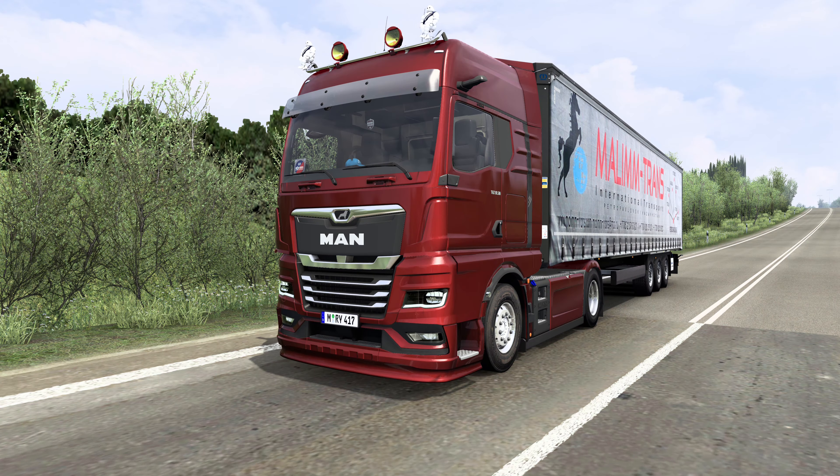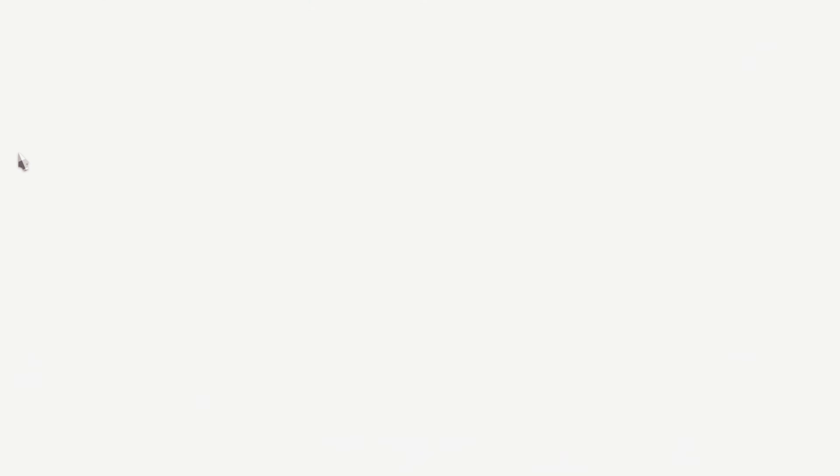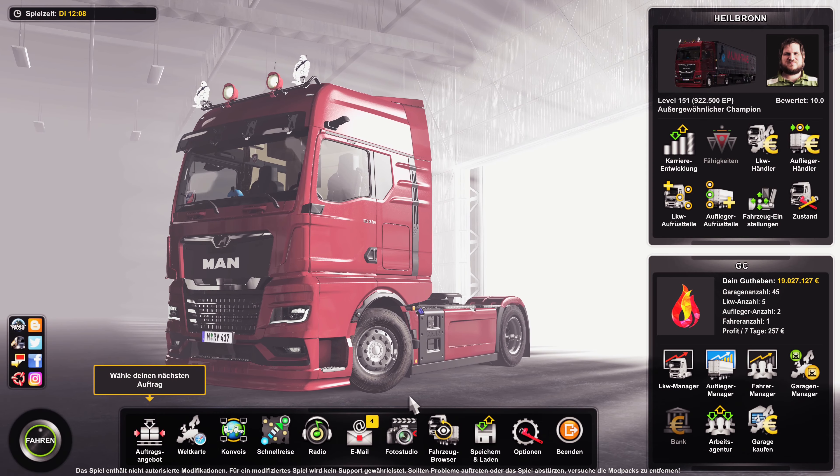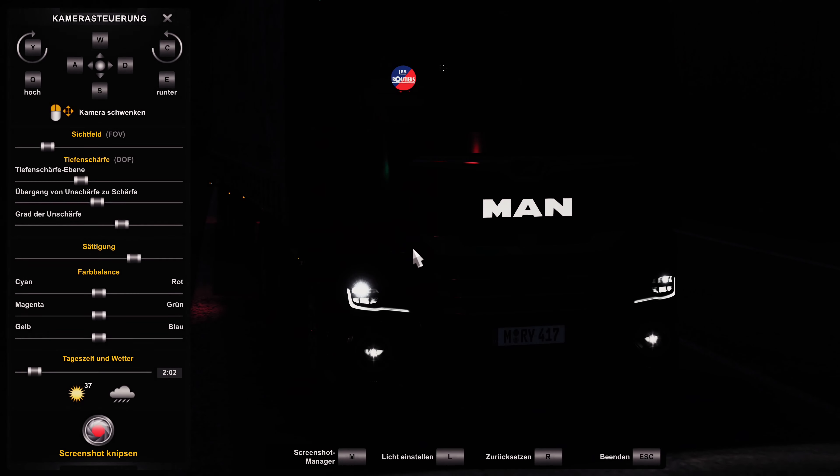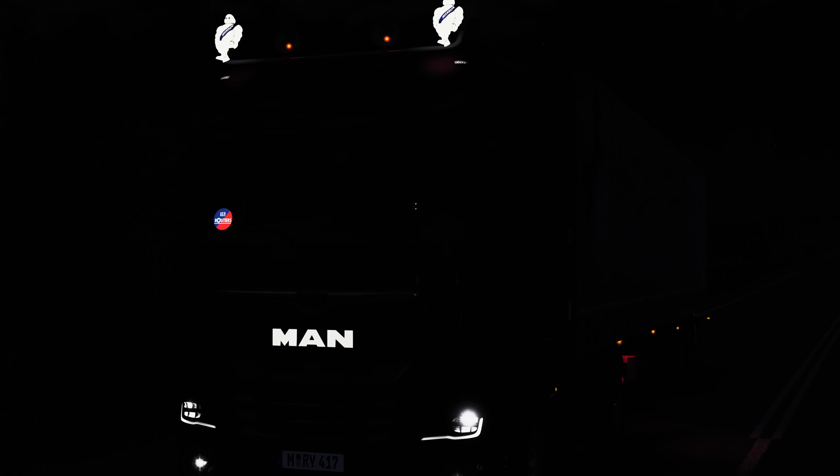We're sitting in our MAN TGX 2020. Let's turn on the ignition — and yeah, you can see it looks great. Let me turn off the light. I will now deactivate the preset and activate it again.